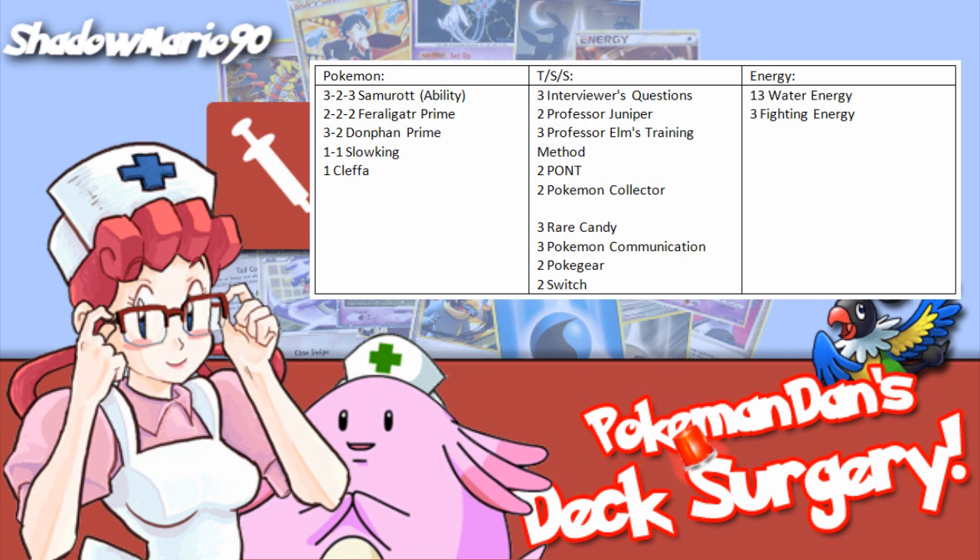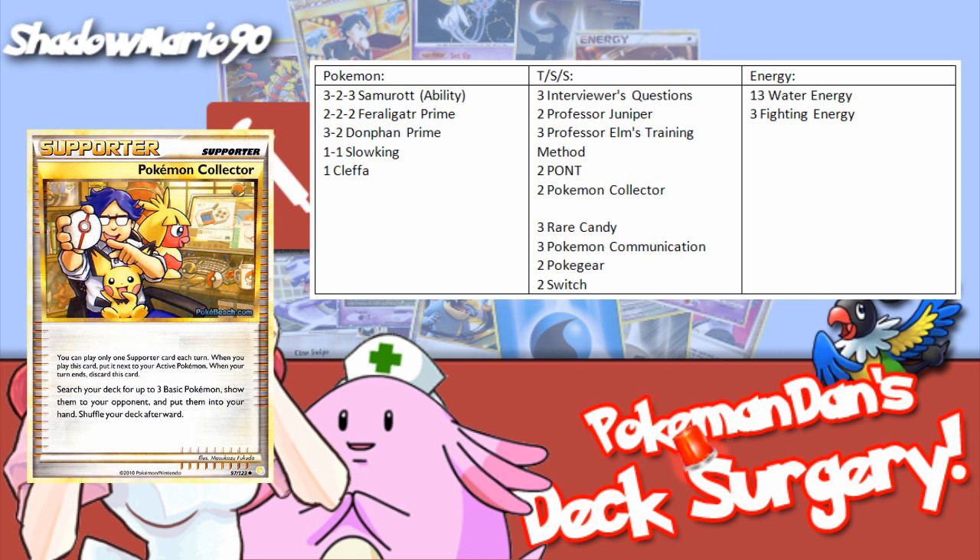I like that you have some good hand refreshers in here, but I'm feeling the Professor Elm count is a little bit high. I would personally cut that down to 2, and bump up the number of either Juniper or Pont to 3. This will give you more access to a fresh hand when things just aren't going your way or you just need some better cards. 2 Pokémon Collector also seems a little bit low to me, so I would cut down Interviewer's Questions to 2 and bump Collector back up to 3. This will give you a quicker early game since you need to get those basics onto the field as soon as possible to get them evolving the following turn.